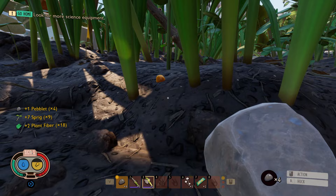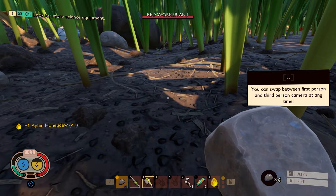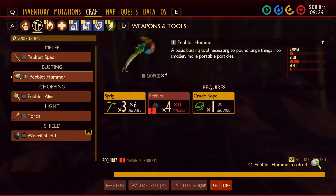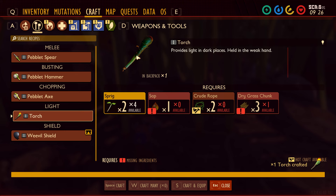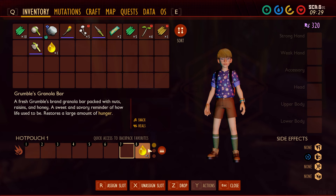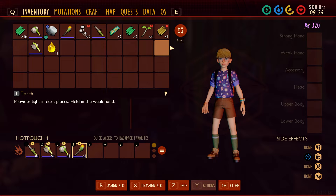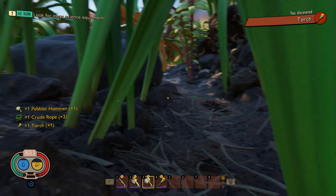Let's just get all the stuff that we can. I think I need one more pebble for the hammer — actually, no, we do have enough. So let's go ahead and craft this, and then we need to make one more rope so I can make the torch. Now let's unassign everything from our hotbar so I can get it organized the way I want. There's my torch. Sort the inventory — okay, now we're good. Now we can actually do some things.